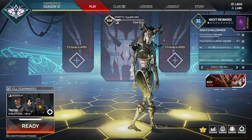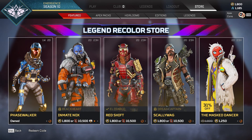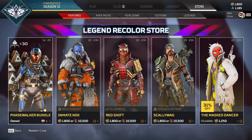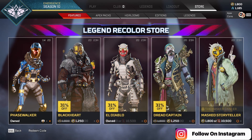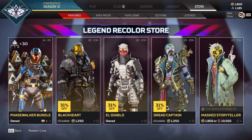Let's go ahead and take a look at what we've got in the store. As you can see, we still have the Phase Walker, which is what I was just talking about — so you can still pick this up. If you rotate your mouse button here, you'll be able to purchase her individually or with the 30-pack bundle.